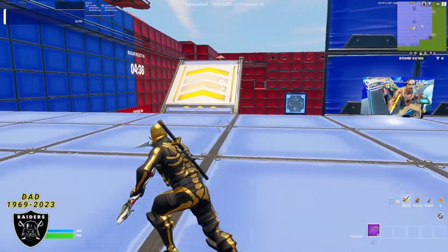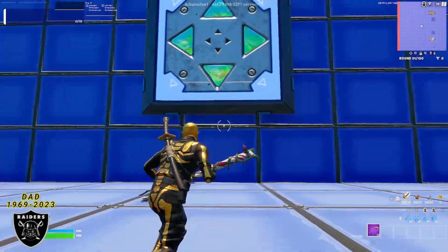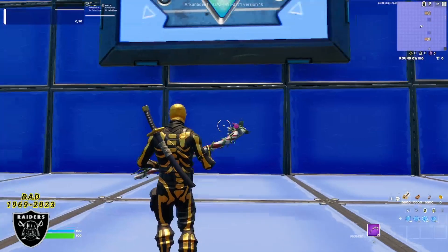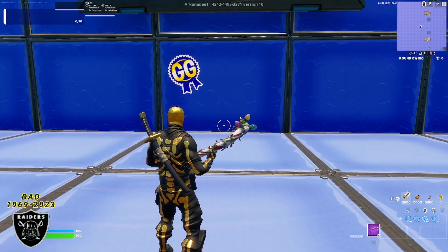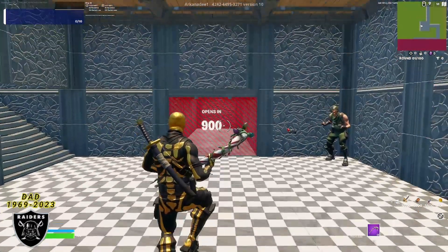Once you're in this red versus blue map, we are ready to begin. All you got to do is jump down to the 1v1 area and land right in front of the big bounce pad. When you're standing right in the middle of the big bounce pad, you want to be two squares in front of the wall. Once you're standing right here in this square, do any emote and on the left corner you should see a button appear. Click on that button and it's going to teleport us to the timer room.